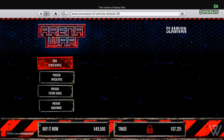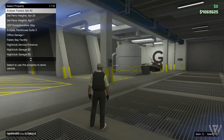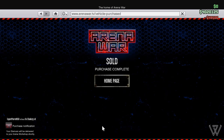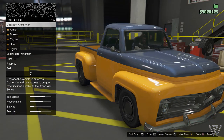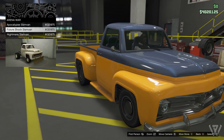Next, you're going to need to bring up your phone, go on to the Arena War website, and purchase a Slam Van. They're pretty cheap, so you're not spending a ton of money before you've even started. You will also want to store that in the Arena Workshop level. Now, get into the Slam Van and press right on the D-pad to modify the vehicle.